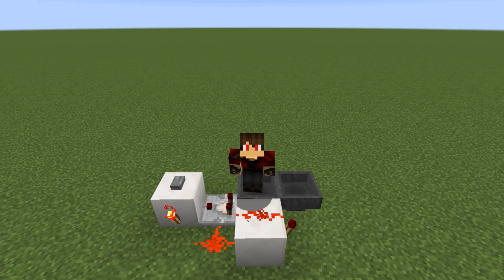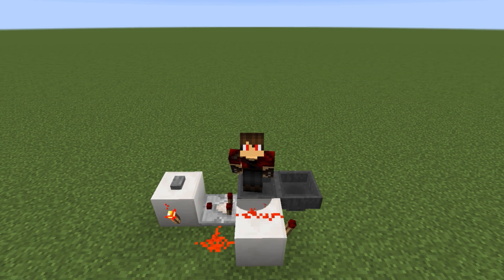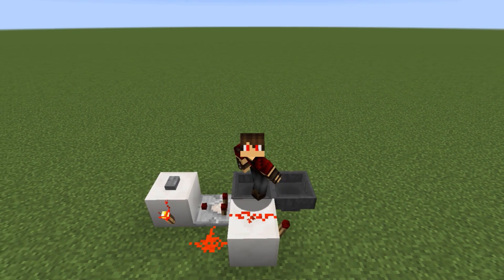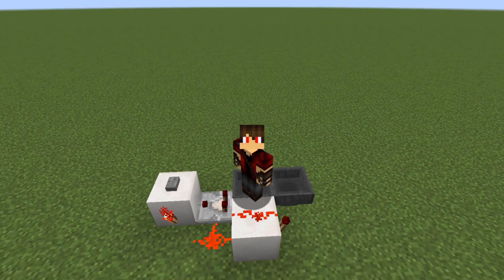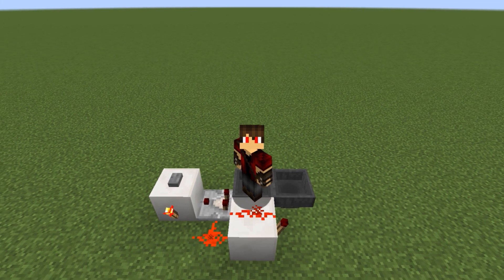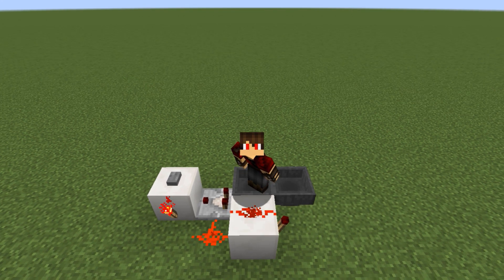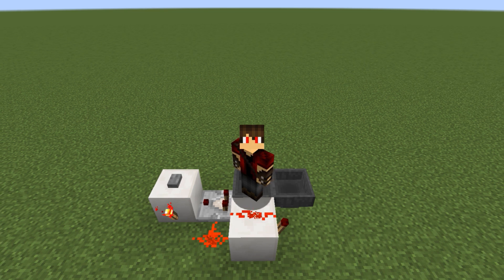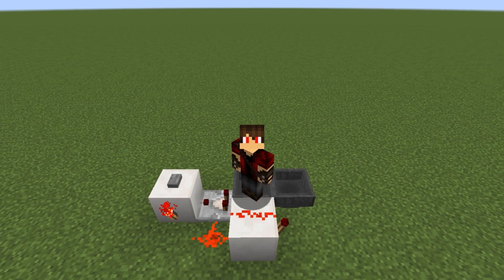G'day folks, Cortesarino here. Today I'm going to show you how to build this adjustable pulse extender. Now the great thing about this is, unlike the Etho Hopper Timer, this one's silent and it's also really compact. It's so compact actually I don't think you'll need a tutorial for this — a screenshot would probably do the trick — but that wouldn't be much of a video, so I'm going to show you how to build this and explain how it works.